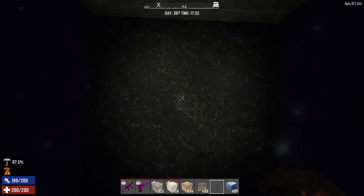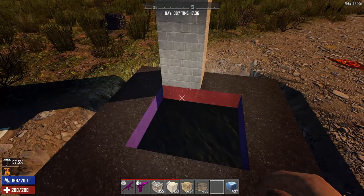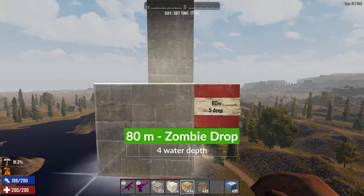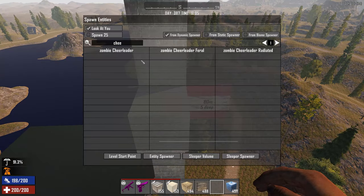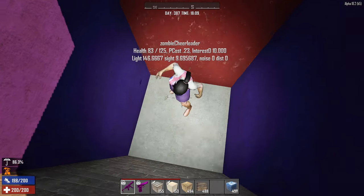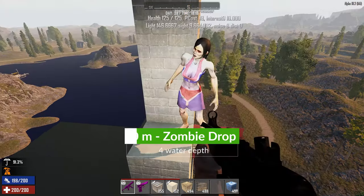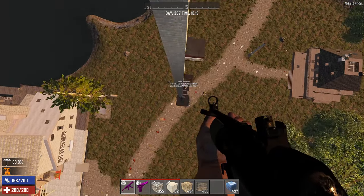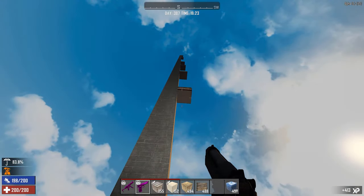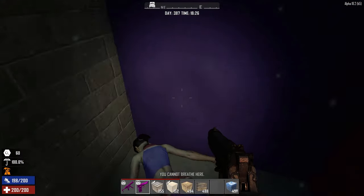Now let's test zombies. To be safe, I'll make it four deep. For 80 meters we needed five deep for the player. I'll spawn a zombie cheerleader — she has 125 hit points — and drop her. She drops to 83 hit points, so she takes similar damage to the player. What if we try 70 meters, where the player was fine at four deep? The zombie still took damage. So player and zombie fall damage in water are not equivalent.